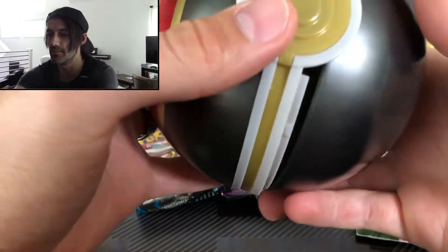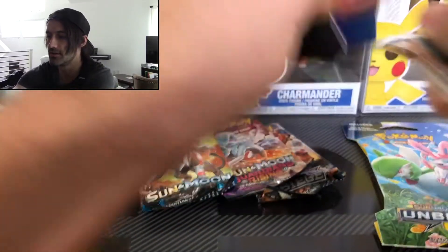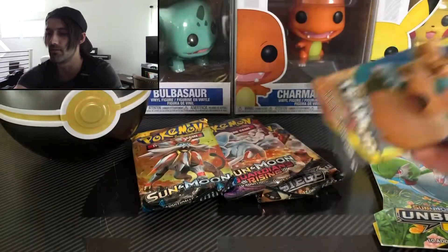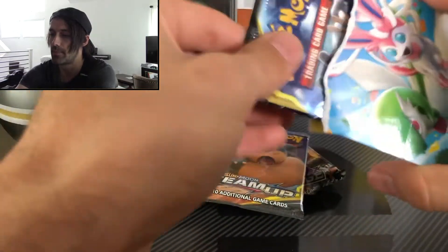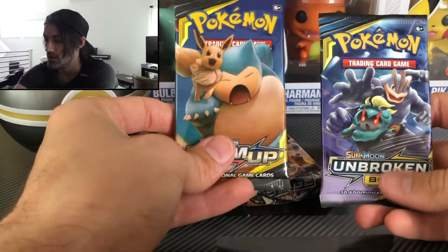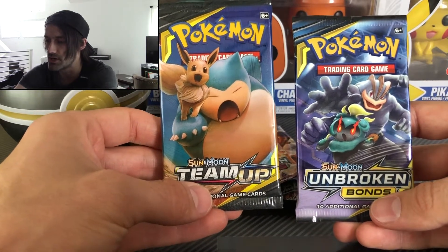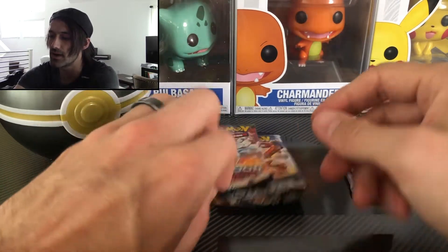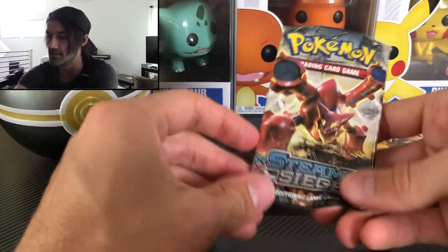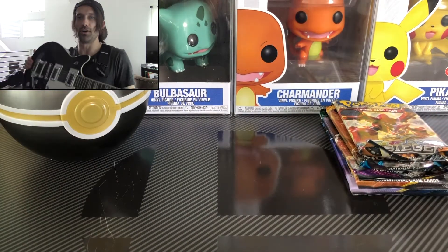Let's set these down, close the Luxury Ball up, and tear into these two boosters. We have all five packs laid out and ready to go. We've got the Eevee and Snorlax tag team art from Team Up and the Marshadow Machamp from Unbroken Bonds, which has given us a rainbow rare in the past. Going chronological order: Steam Siege first since it's an X and Y series pack, then Sun and Moon, then Guardians Rising.